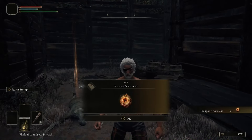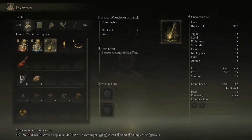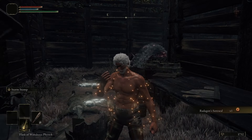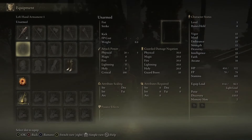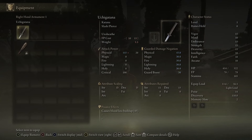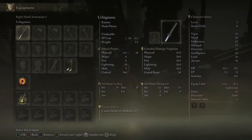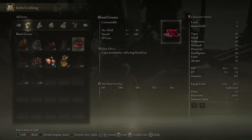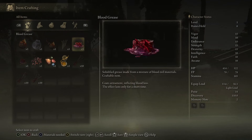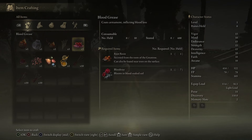Inside the Third Church we're going to grab the Flask of Wondrous Physic — this is a reusable buff that you can use once per life or until you rest at a site of grace, it's really important. There's also a sacred tear you can use to upgrade your healing flasks so they heal more. From the Third Church, we're going to follow the road south. Make sure you grab the maps — you're going to see map obelisk symbols as you explore throughout the world.